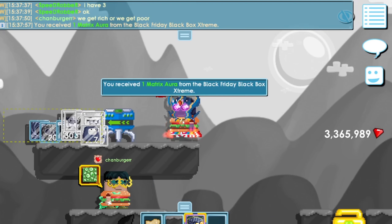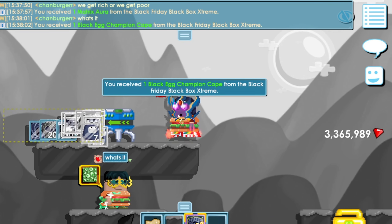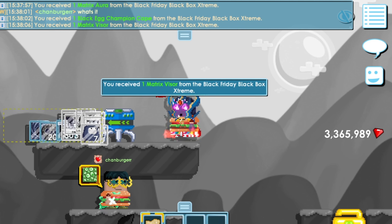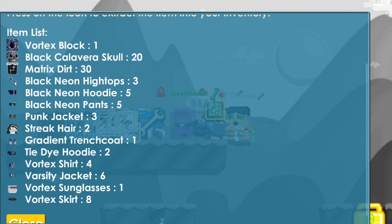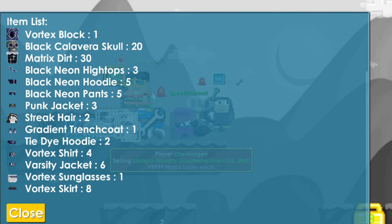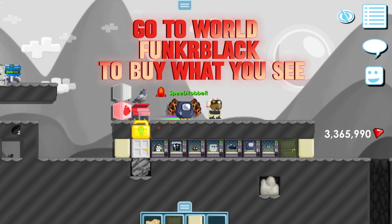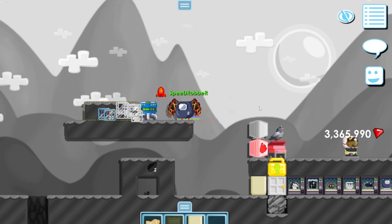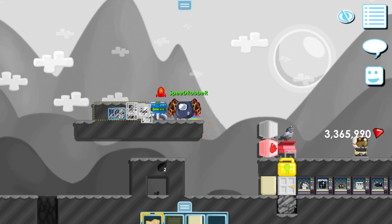One matrix aura, one black egg champion cape, one matrix visor. I think I grabbed most of the stuff that matters. I'm gonna put this stuff in a vend and try to sell it all. I set up shop — this is the stuff that I think could actually sell. Everything over here is like the undesirables; nobody's gonna buy that stuff.